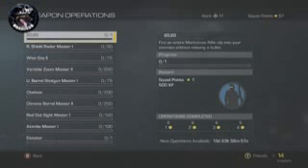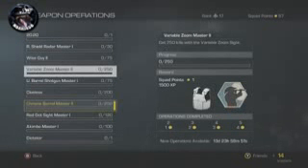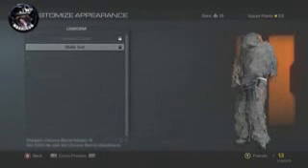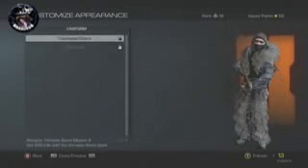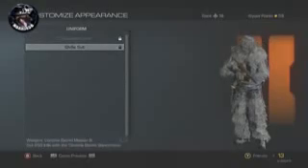What you need to do is buy new operations by clicking X, and as you can see these challenges have upgraded — there's Chrome Barrel Master 2 and Variable Zoom Master 2. The way you actually unlock the ghillie suits is: complete Variable Zoom Master 2 and you'll get the Concealed Cobra ghillie, and complete Chrome Barrel Attachment Master 3 and you will get the full ghillie suit.